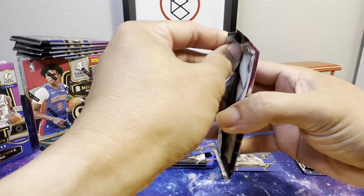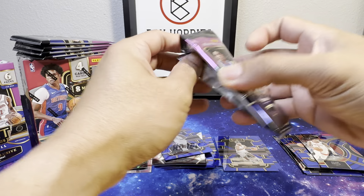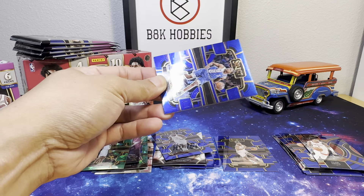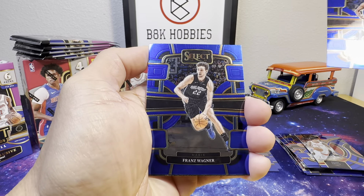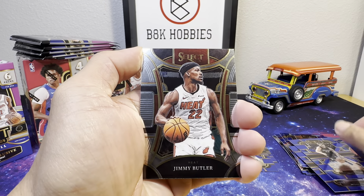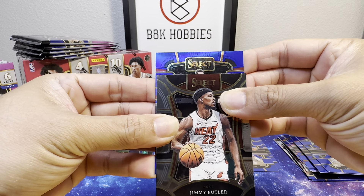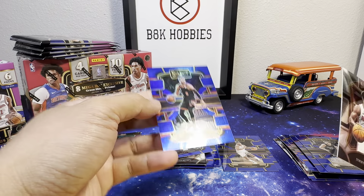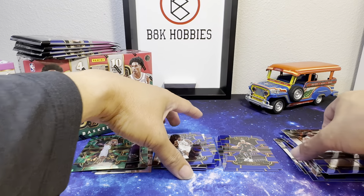Alright, first pack for the second blaster box. We got De'Aaron Fox, Franz Wagner, Jimmy Butler for the mezzanine, and Zach LaVine on our silver.